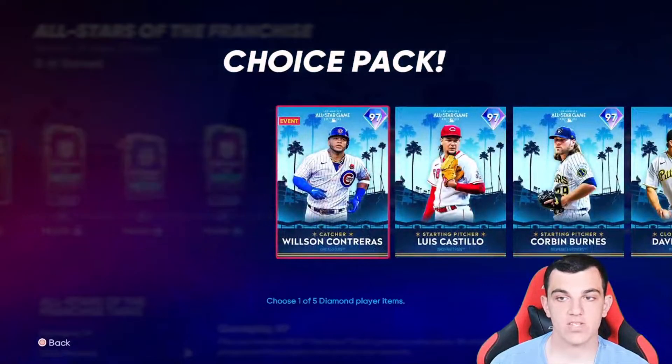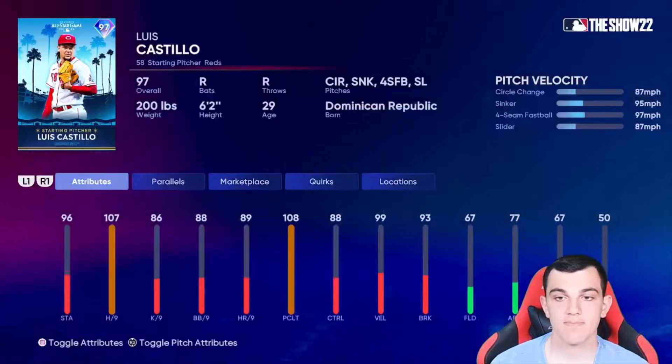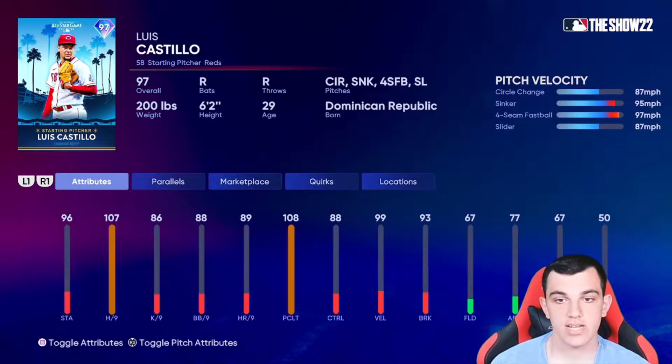Moving to the NL Central — Wilson Contreras is very good against lefties, serviceable against righties, with gold defense. Luis Castillo — circle change, sinker, four-seam, slider. I'm happy he has the slider. The control is pretty good, the breaks are pretty good. This card is pretty nice. He has outlier on the sinker, so this card is actually pretty nice.